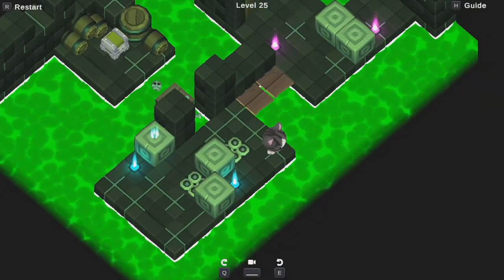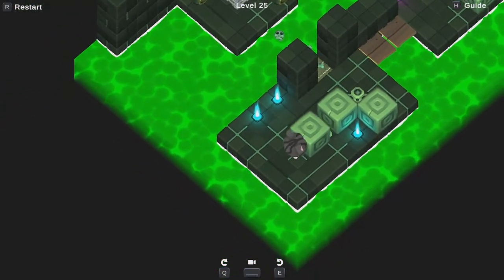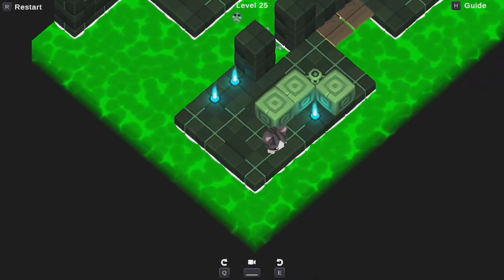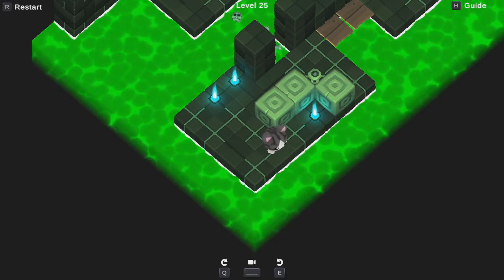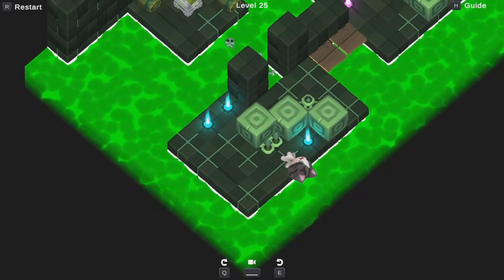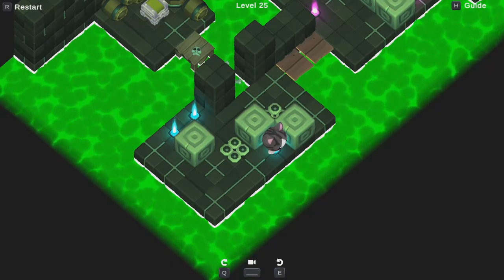Could I push a block onto a spike trap? I can. I don't know that it's helpful, but let's just start experimenting. That block is now on a spike trap. What do I do with that? It gives me a little bit of... well, does it really give me any more maneuvering space? Not really. Also, I can never push it off the spike trap — so don't push a block onto a spike trap, because then the block can never be pushed off. So the spike traps are basically just walls of a sort.